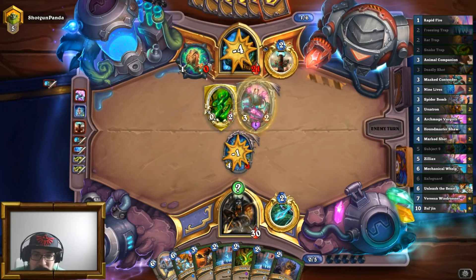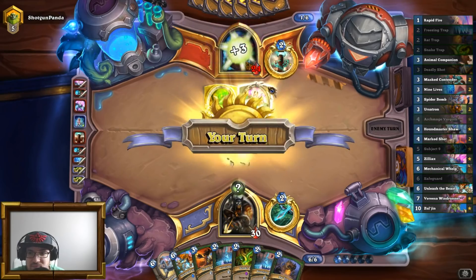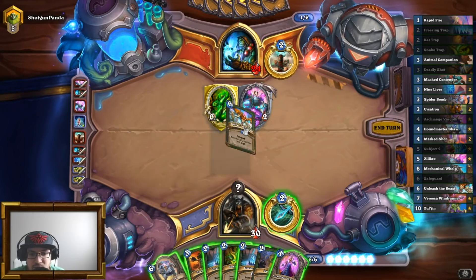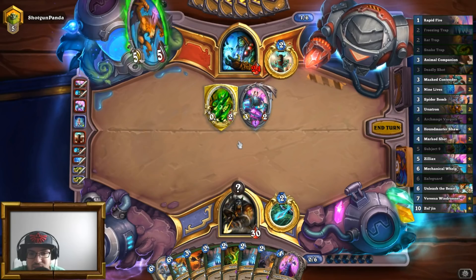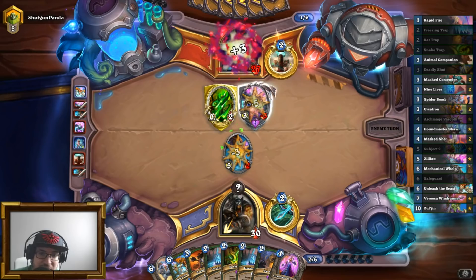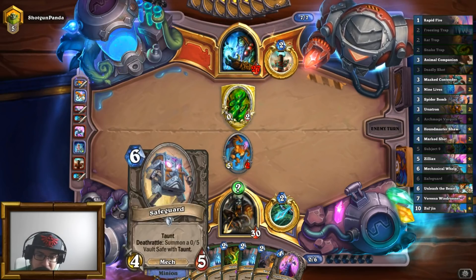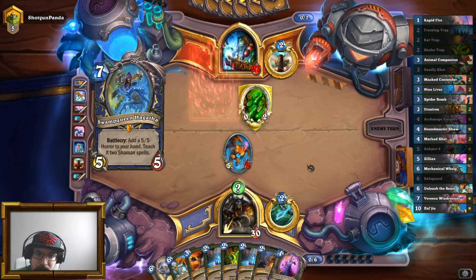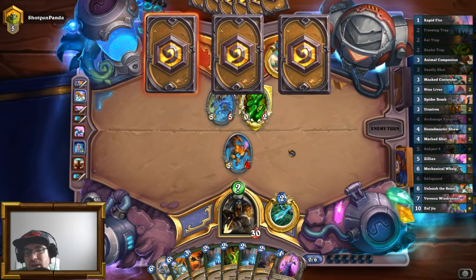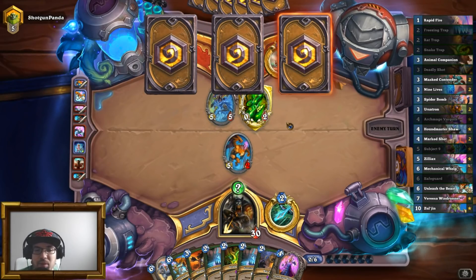He's taking damage, but I'm not trying to kill him immediately. I do appreciate the Unleash the Beast here though. He can kill this, so he does not have that lifesteal anymore. Okay — Swamp Queen. Neat. It's more like a Bloodlust deck type thing.